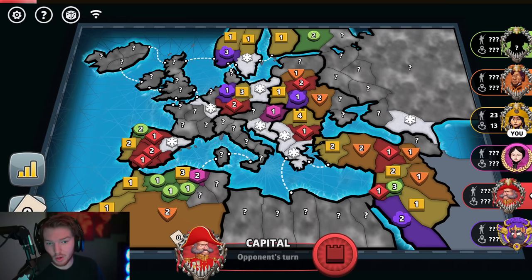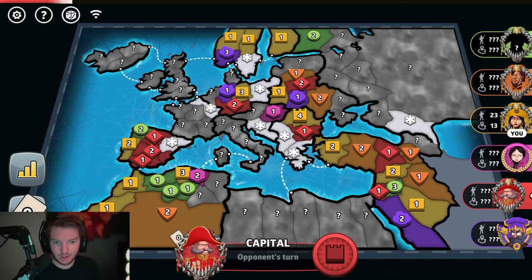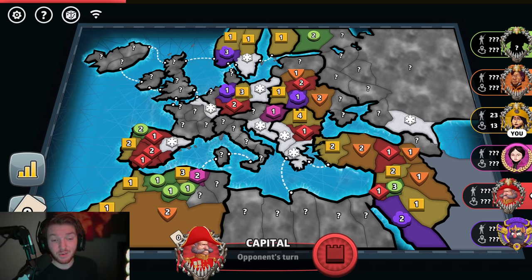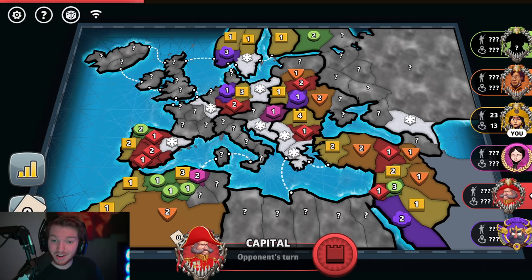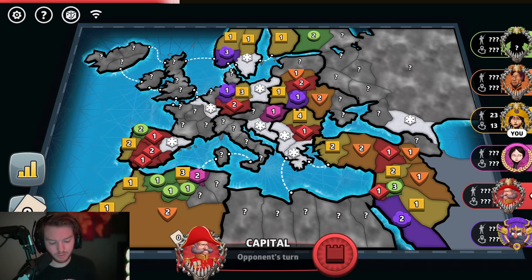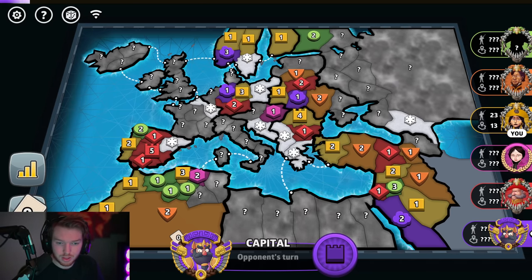My only worry here now is orange hitting my ore cap, but that is unlikely — it's an 8v4, not a very likely roll. More like it's a 69% roll, or a 63% roll. It's kind of low. Red goes in Spain.